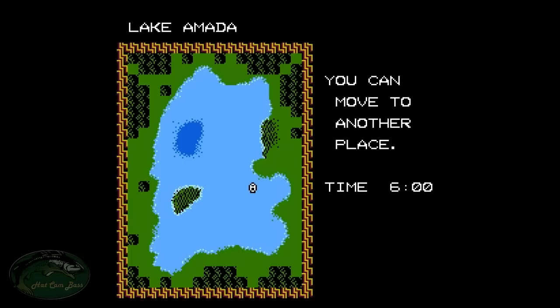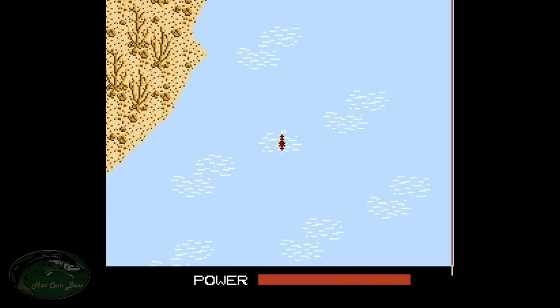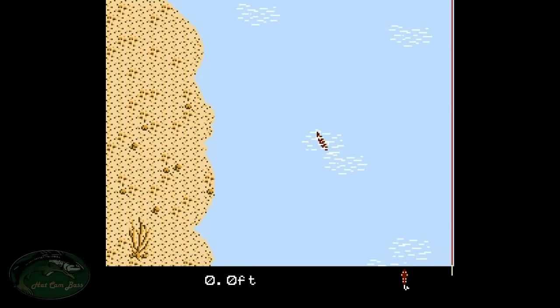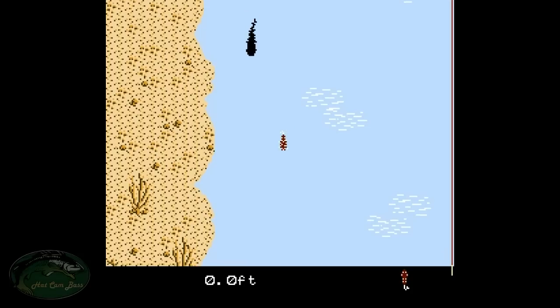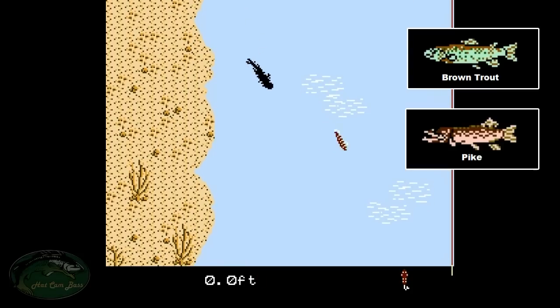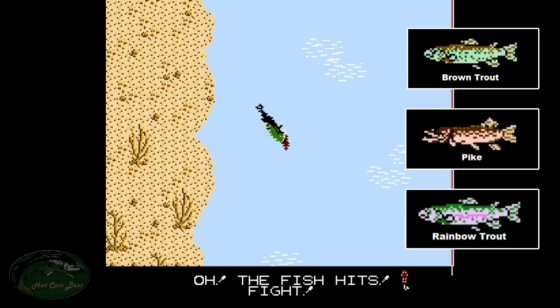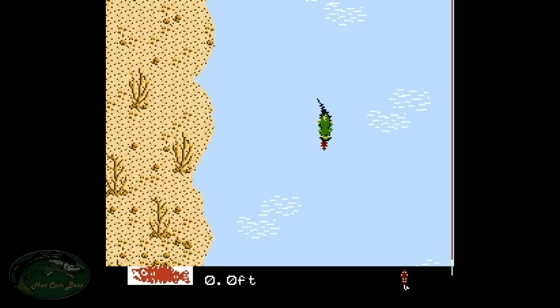Let's find a spot to fish. We'll try this cove right here. The object of the game is to catch as many bass as you can so that you can progress to other lakes in the game. We'll see if we can attract the fish here. And there we go — hopefully it's a bass because there are other species of fish in the game. And it is a bass. Now it becomes pretty straightforward from here — you're just trying to get it back to the boat.